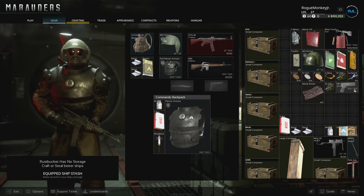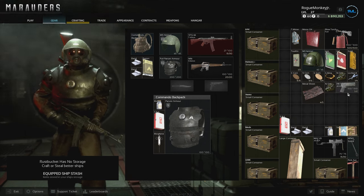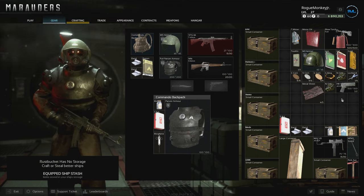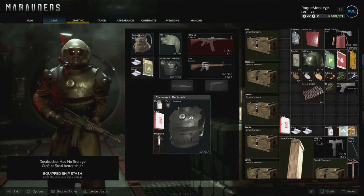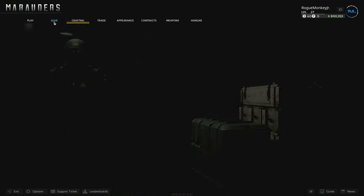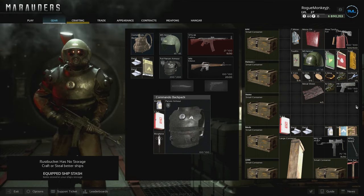M1911s — same thing, a daily contract. You need to turn in three M1911s. It's a good idea to pick them up if you have an empty handgun slot. Just pick them up and stash them away. If you don't have any and the daily contract comes up, you can always craft them. But if you happen to stumble across one and your handgun slot is empty, just throw it in there and keep it in your stash until you get that daily contract.